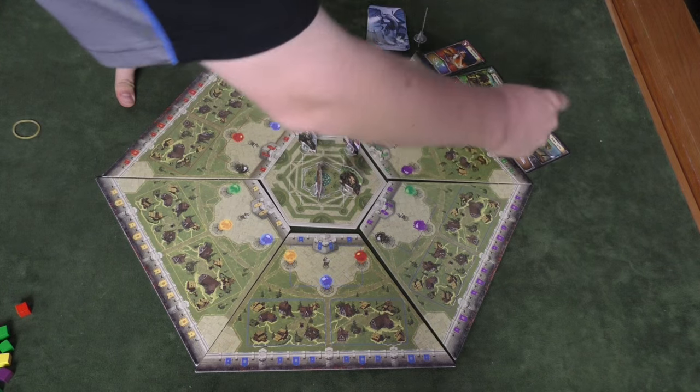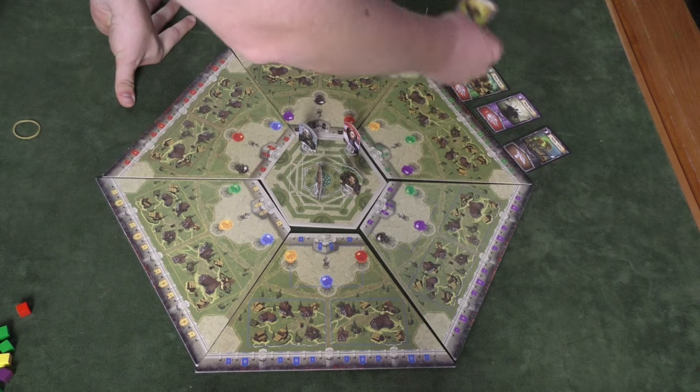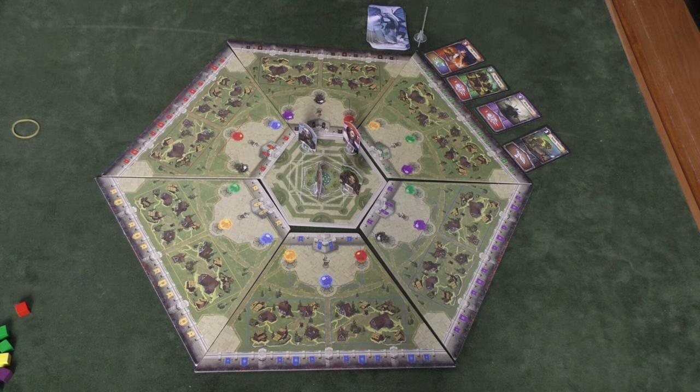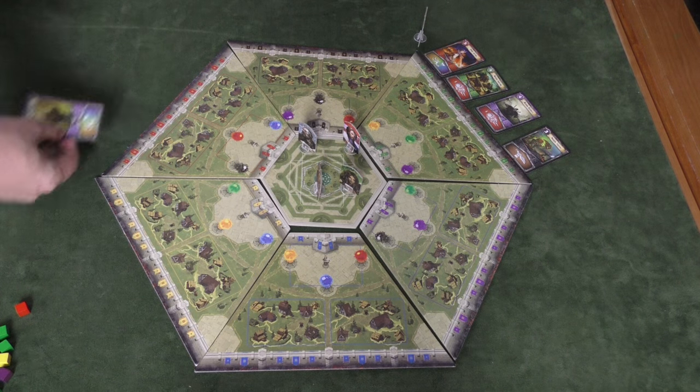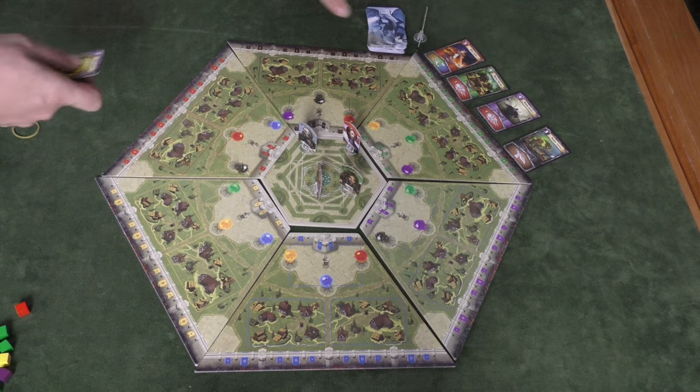So let's say this one was here — he would move into that spot. If there are no open spots and he's forced to jump on top of the pile, then players will lose instantly. Once the pile's gone, you'll take the first monster and move them to the first open spot. And again, if they have to go over the wall, the players lose.